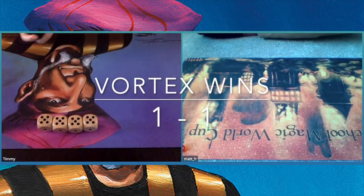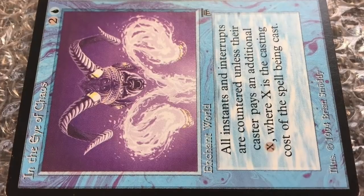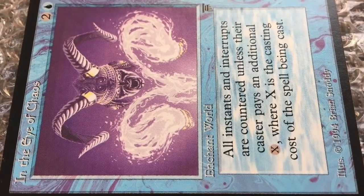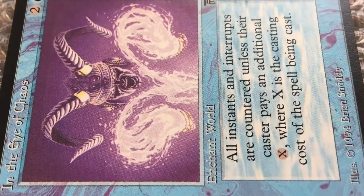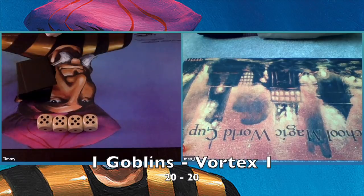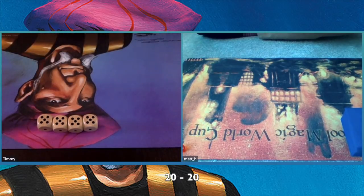For people interested — that blue enchantment I didn't recognize straight away was Eye of Chaos. It says all instants and interrupts are countered unless their caster pays an additional mana. In this case it's a great weapon against my Lightning Bolts and Chain Lightnings, so that was a great choice from Matthew to board it in from his sideboard. Now let's go to game three. The good news for me is that I'm on the play, so that crazy Time Walk and Time Twister combination in turn one at least isn't going to happen.